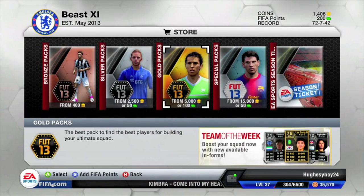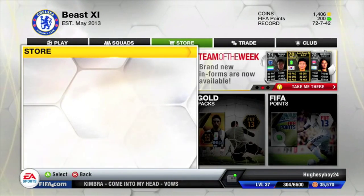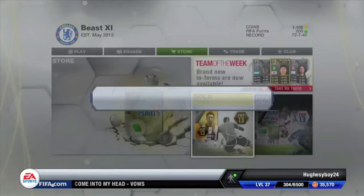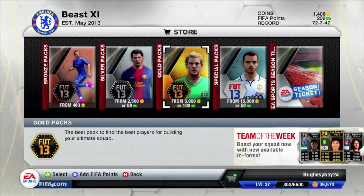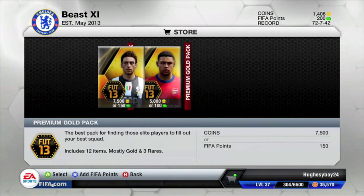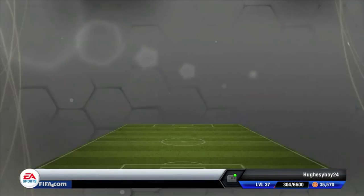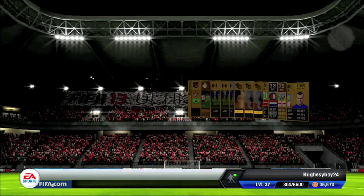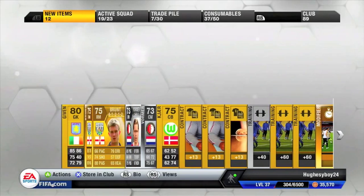Moving on to our next one, we have 200 FIBA points left, but at the end I do cash in another 150 FIBA points, that is pretty good. Finding Johar or Marquisio — we'll do the Marquisio pack, open it for 150 FIBA points. Always do the premium guys, don't do the normal one, because you tend to get good players in there.